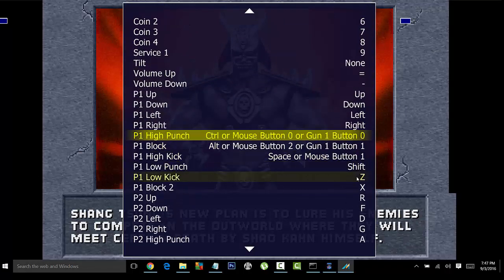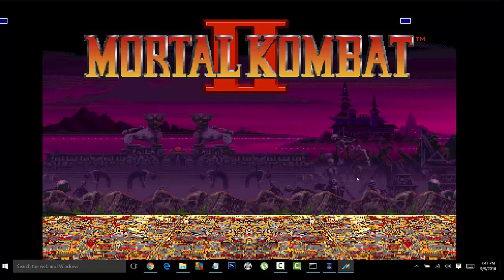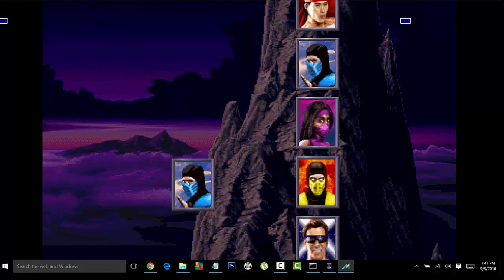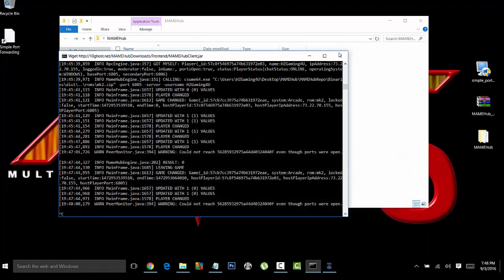Press Tab again and you're going to go ahead and start the game. There you have it guys — somebody could have joined my game if they wanted to. That's how to play MAME games online with your friends. You also have a nice little chat room in there. If you want voice chat, just go on Facebook Messenger and call each other and use a Bluetooth headset — that's pretty much it. If you have any questions, drop them in the comments below. This is your boy Henry from HZ Gaming For You, signing off. Peace.